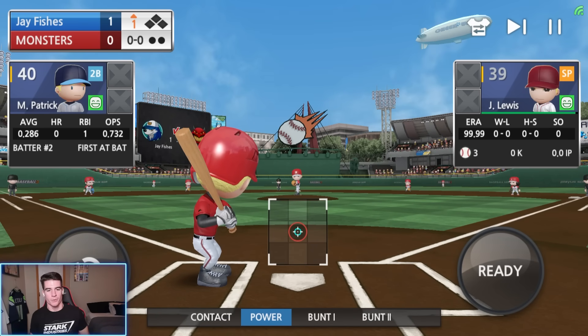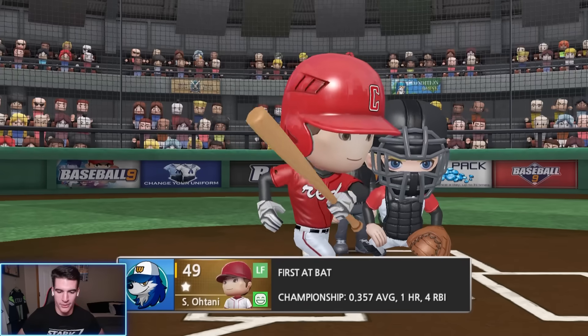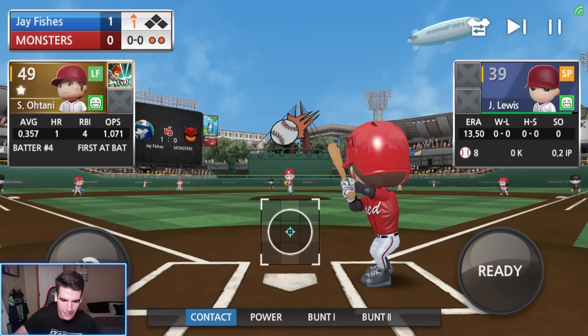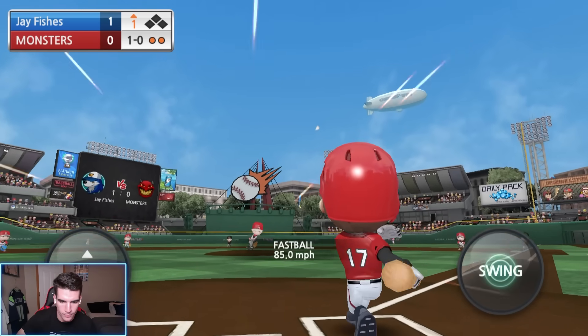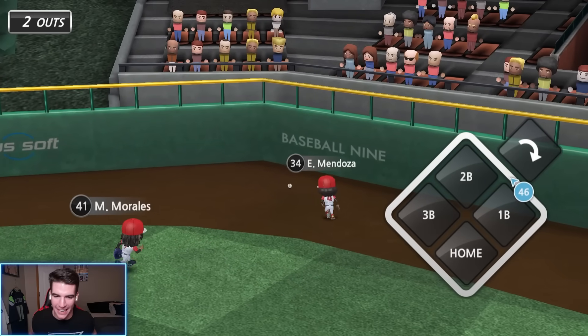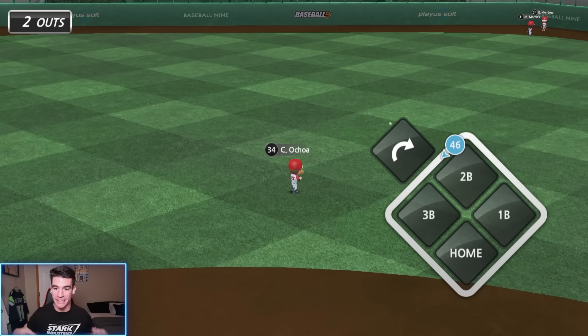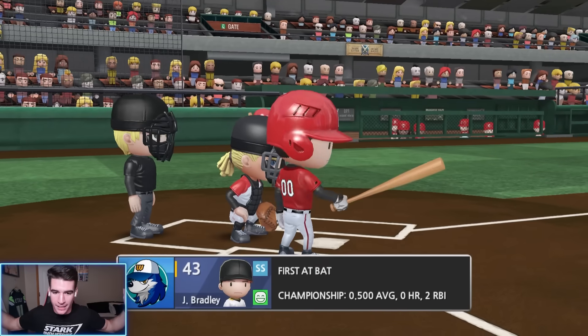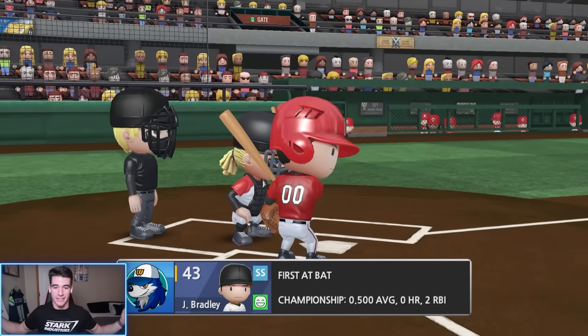We're going to do power swing only — going to make this game a little bit harder. Because the strategy in Rookie 3 is a contact swing with your non-bronzes, but just for fun we're doing the power swing only challenge. Otani's up with two outs — I have yet to hit a home run with him manually. Is today going to be the day? Otani just can't hit a home run — he likes hitting triples and doubles. He starts with a triple. If we can just hit a home run with him we're going to end up hitting the cycle in this game.